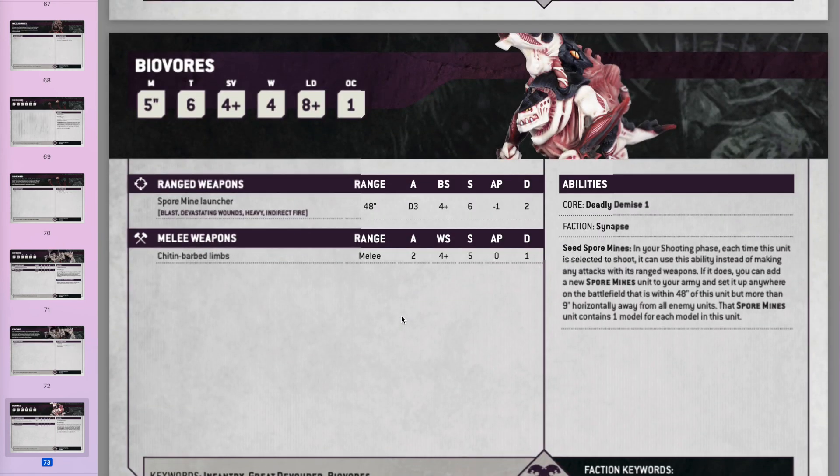Biovores are like mini Exocrines — not as powerful but similar concept. They get Devastating Wounds and Indirect Fire, they launch Spore Mines all over the place and Spore Mines do mortal wounds. They are what they are.